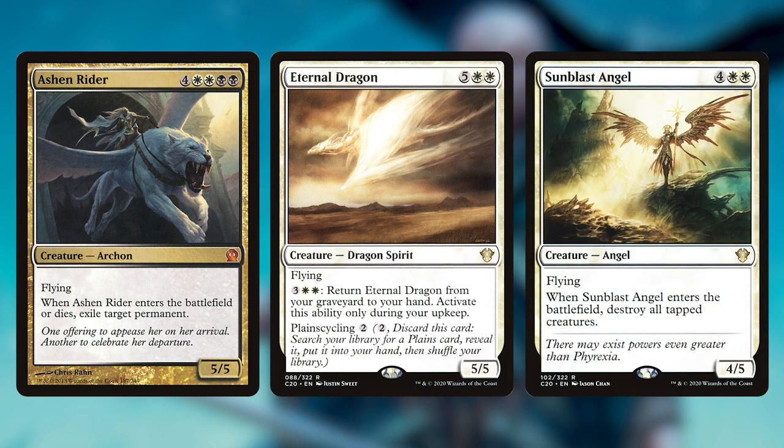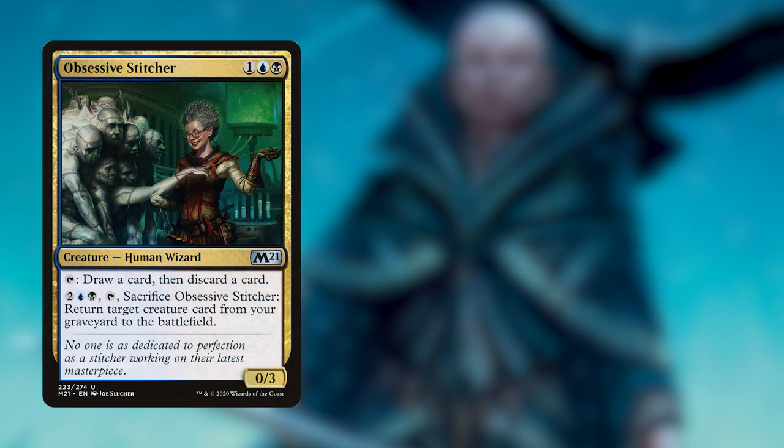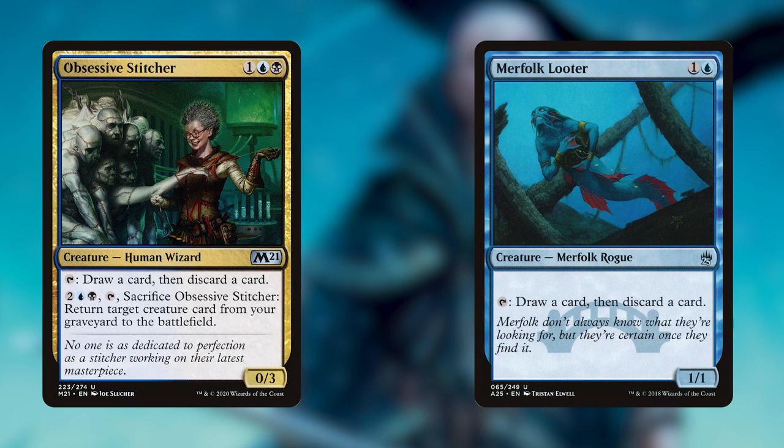We see a lot of really heavy hitters in this deck — like Ashen Rider, which when it enters the battlefield or dies we can exile any permanent for a whopping eight mana. We've also got massive dragons like Eternal Dragon, big angels like Sunblast Angel and the new Radiant Solar. These are cards we're really hoping to not have to cast and instead reanimate. We've also got some cool ways of looting — drawing cards and discarding cards — with Obsessive Stitcher, which we can tap to draw a card and discard a card, as well as Merfolk Looter.